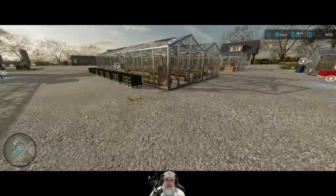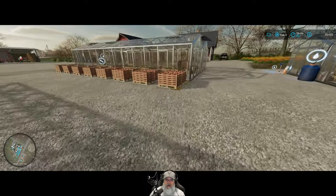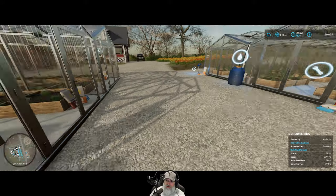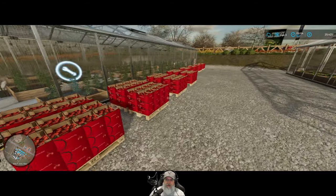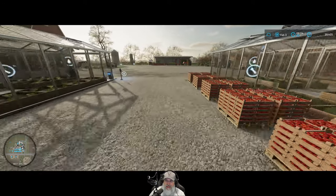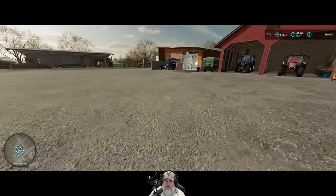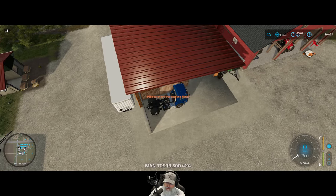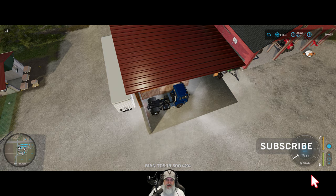We have seven lettuce per each greenhouse, then we have a full two-row stack of strawberries and maybe even a few more, and not quite a full two-row stack of tomatoes. Let's get this stuff sold - that should give us enough money to pay off our bank loan and still have a little bit left over. We're going to jump in our MAN truck - oh man, this is an awesome truck.